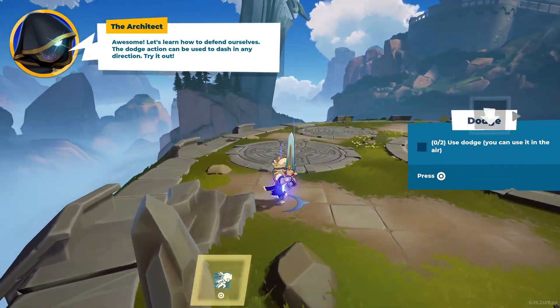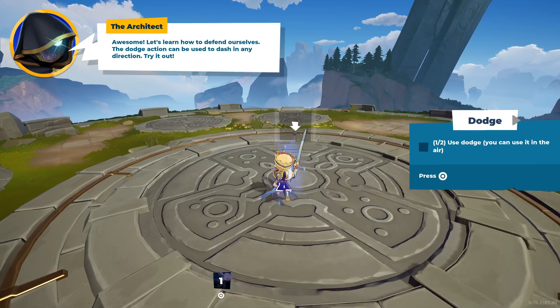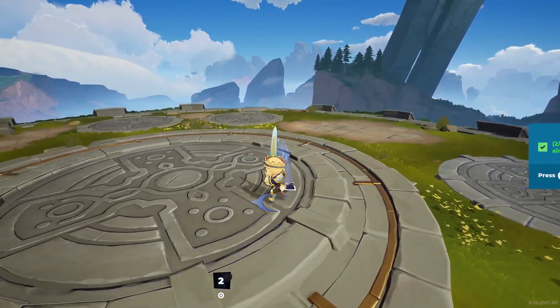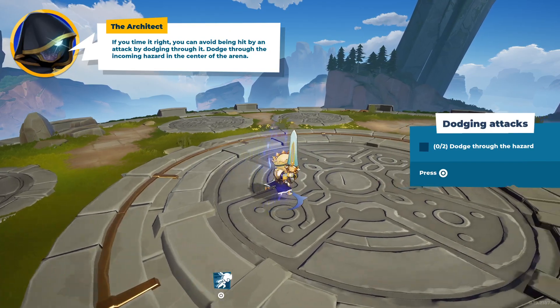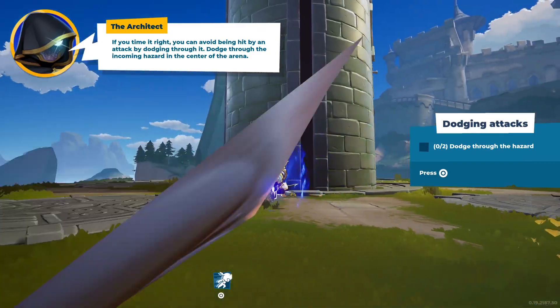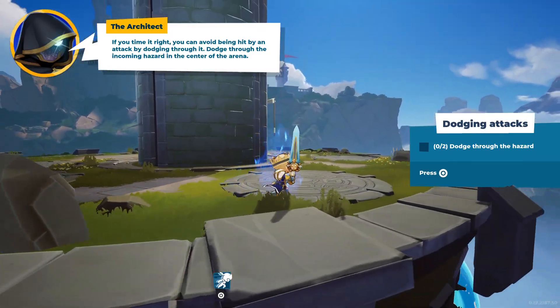Let's learn how to defend ourselves. The dodge action can be used to dash in any direction — try it out. If you time it right, you can avoid being hit by dodging through an attack. Dodge through the incoming hazard in the center of the arena.